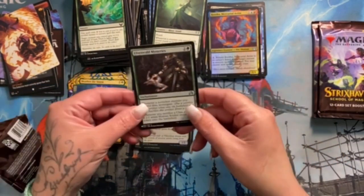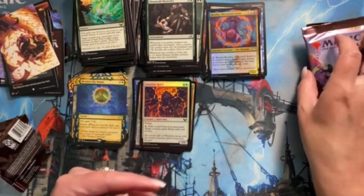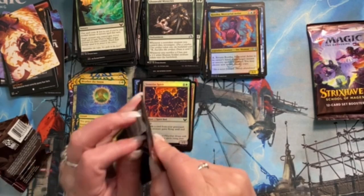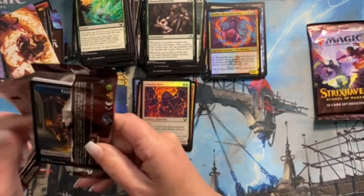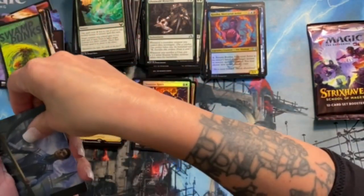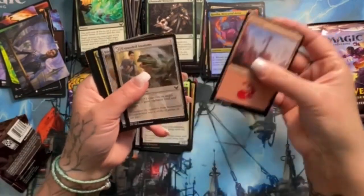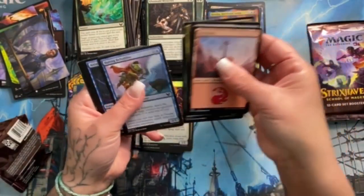This is my box, it's just for me. Opened Wall of Omens — that's actually a really good card, cool to see it here in list card style. Get through some commons.